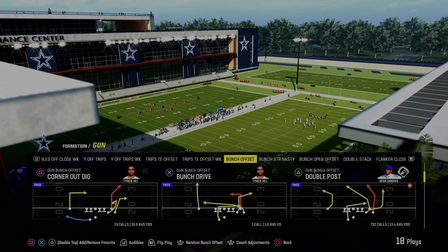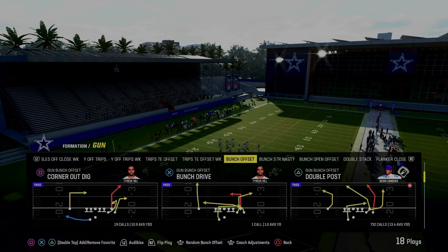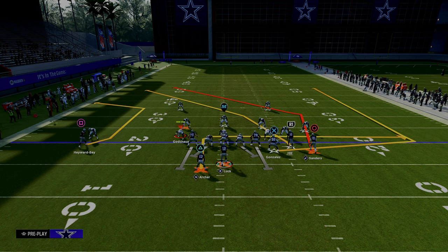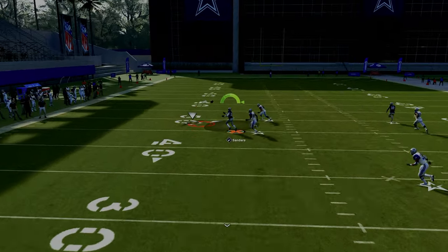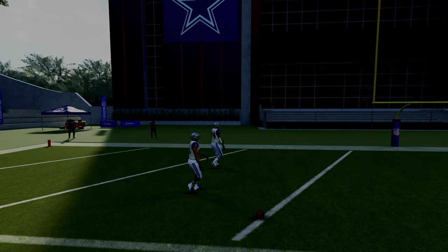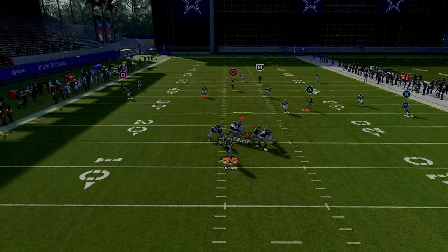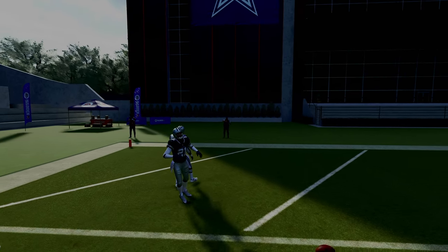The next play is Double Post. It's not in gun bunch offset — it's only in the Eagles and Colts playbooks — and it might very well be the best play in Madden 24. The easiest setup is to just streak the slot receiver and snap the ball as quickly as possible. This post right over the top is one of the most consistent routes in the game for beating man coverage. With your bunch to the wide side of the field and against cover three, you can get a one-play touchdown over the top once he crosses the face of that safety.